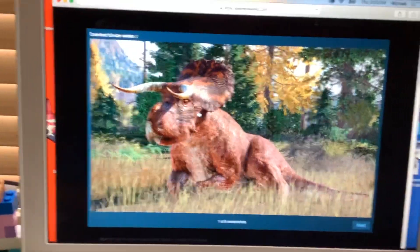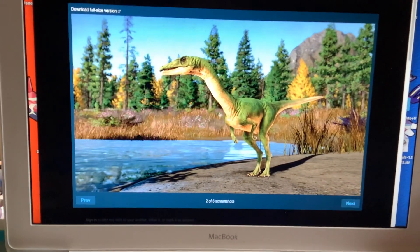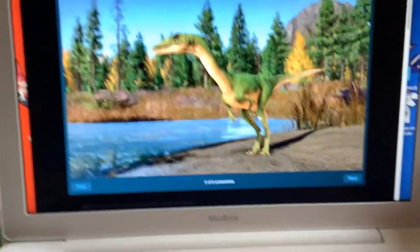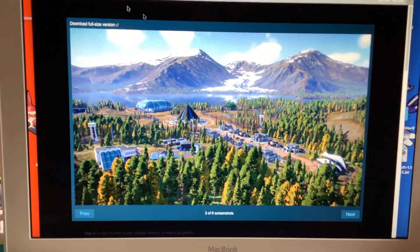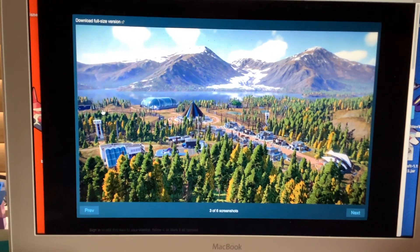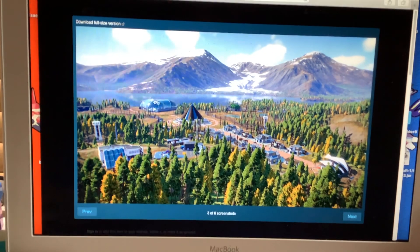I'm gonna get a screenshot. I'll give it a Pseudoceratops with cold trees in the background. Next, I forget what this is called but it's not a Corythosaurus - I think it's a Corythosaurus or whatever, I can't remember. Look at those mountains and the aquatic center back there.